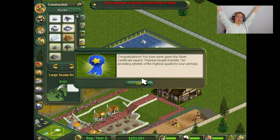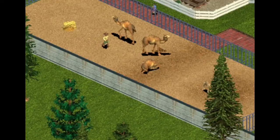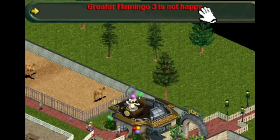Hi, it's Quality Exhibits! I'm going to just get you a larger shelter. There was one in there! It looks like a chicken! Or a turkey! Why are the flamingos still unhappy?